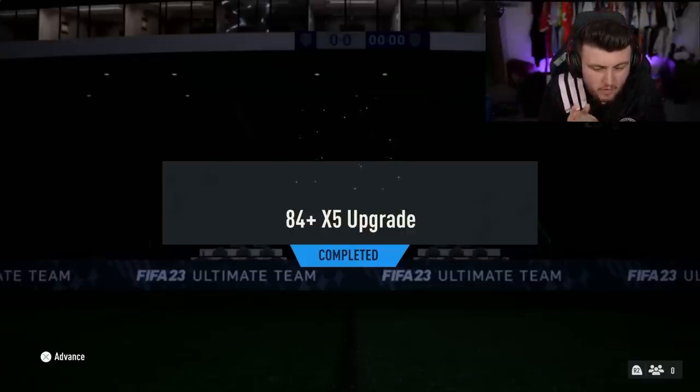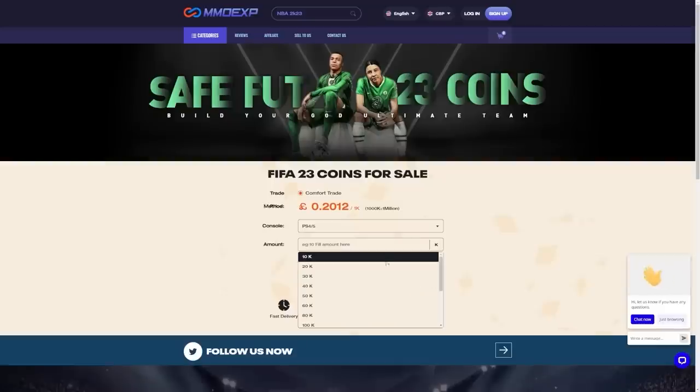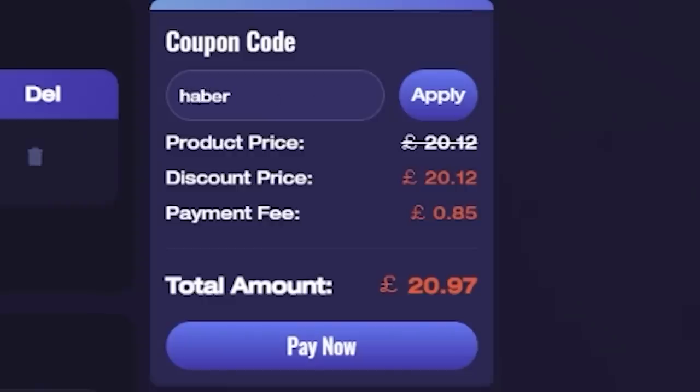EA just dropped the 84x5 upgrade. Let's open up a bunch of these and hopefully get some Future Stars. For cheap, fast and reliable FUT coins, check out MMOEXP. There is a link down below and use the code HABER to get yourself 5% off all of your orders.